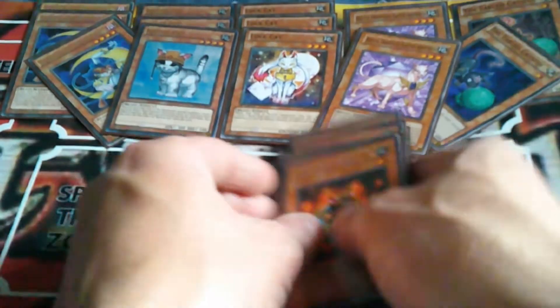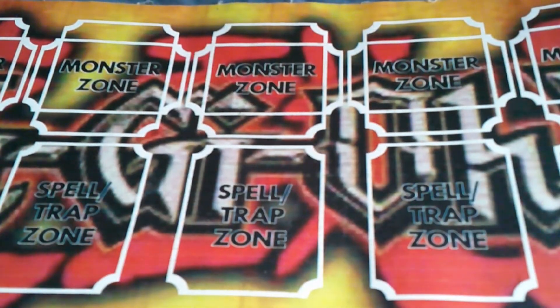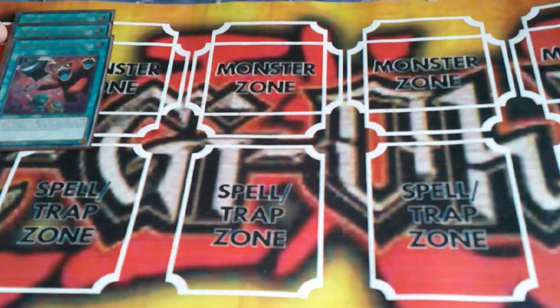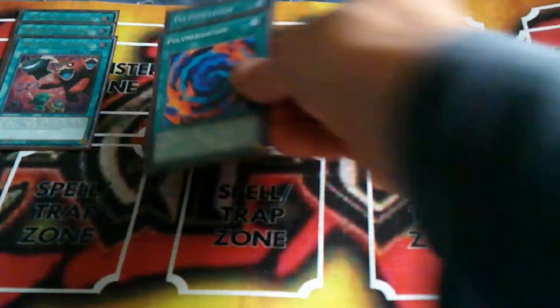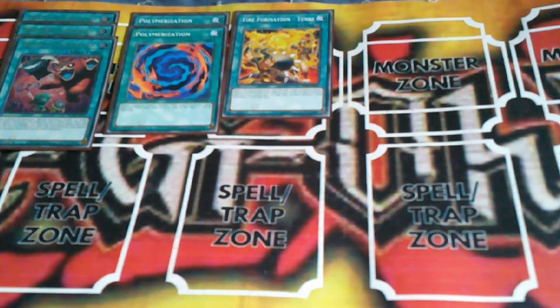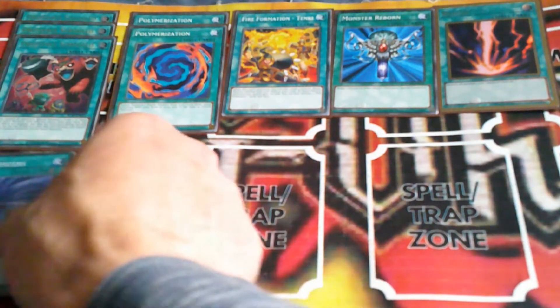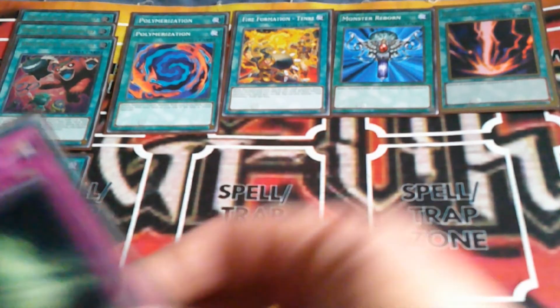That's it for the monsters — there's quite a lot of monsters, actually. For the spells, I have three copies of Obedience Scored to special summon my low-level beast monsters, then two copies of Polymerization, one Fire Formation Tenki to grab Blue Cats or Cat's Ear Tribe, and then spell staples consisting of Monster Reborn, Raigeki, and Twin Twisters.